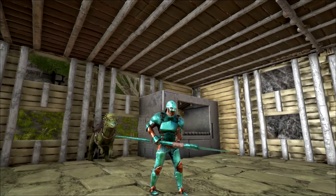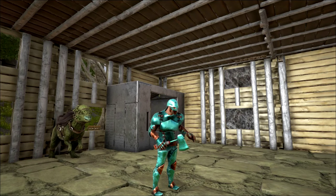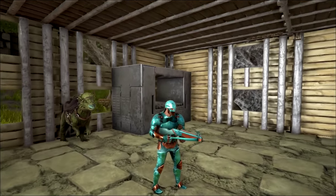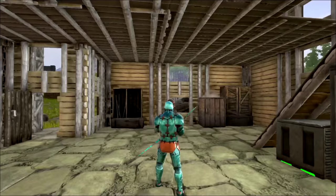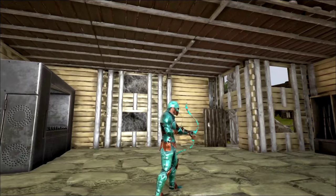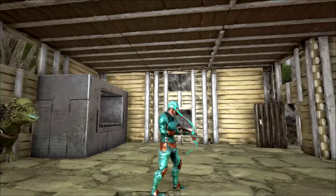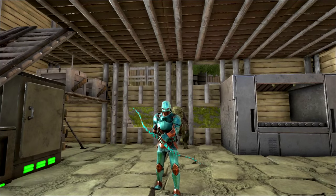There's the spear, there's the pick, there's the axe, there's the crossbow, and there's the bow. Really, really cool. I like this look — it's cool, it's unique. I bet no one else is going to be in cyan on the server. I love my colors, I hope you guys do too.